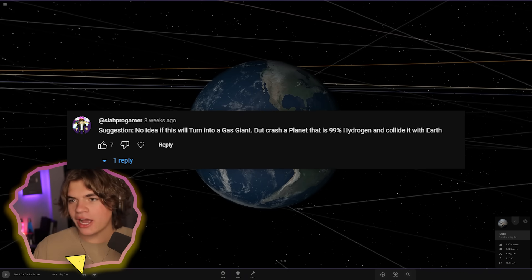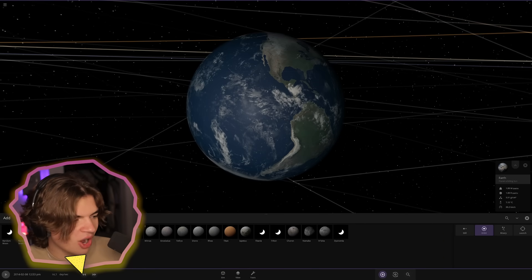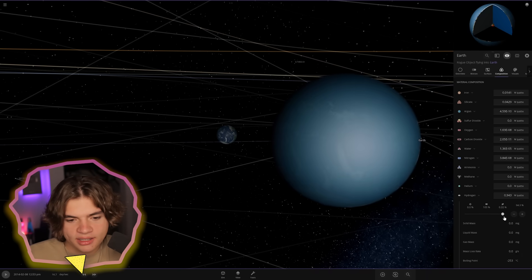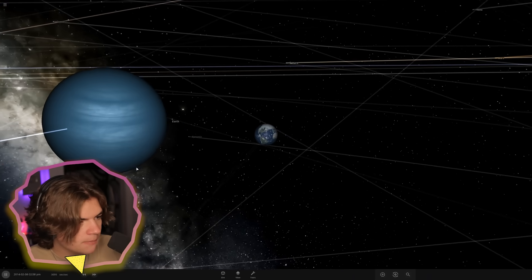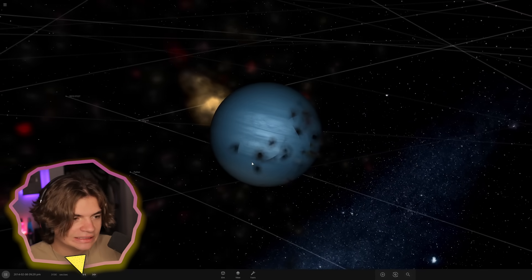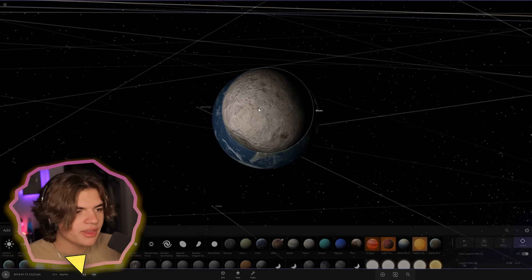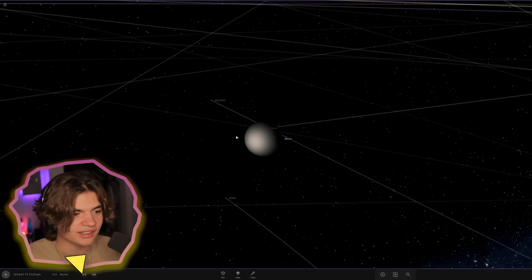This suggestion says crash a planet that is 99% hydrogen into Earth to try to turn it into a gas giant. We're going to launch an Earth at Earth but edit it to be 99% hydrogen - it doesn't even count as a gas giant at that composition. Gas giant Earth versus regular Earth - same mass. This Earth ate it. We need something smaller, so let's launch the Moon but make it 99% hydrogen. It's 99.5% and pretty much the same size as Earth.